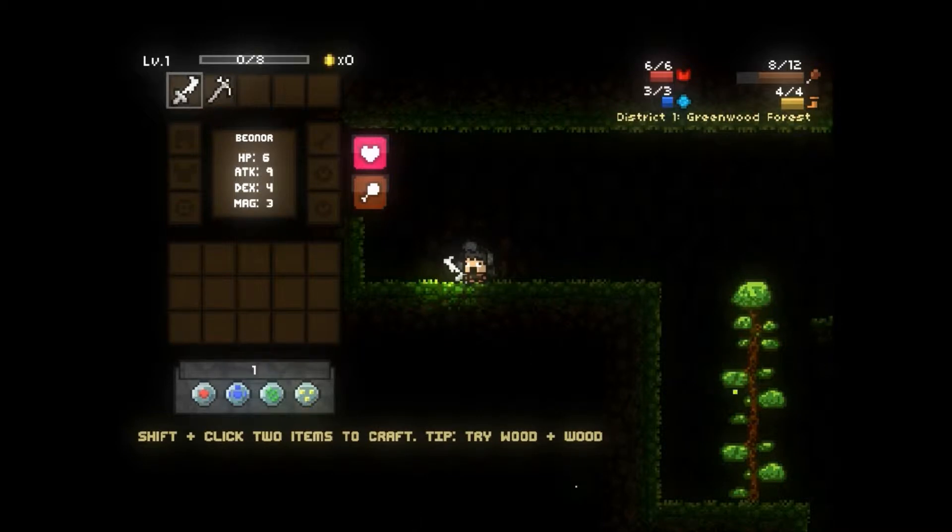So you're going to want to go red, yellow, red, yellow, red, green, red — and then it'll say 'unlock Sean's hat.'